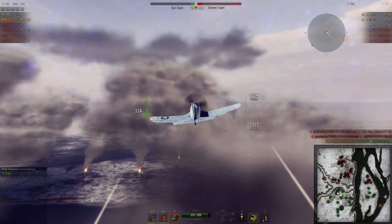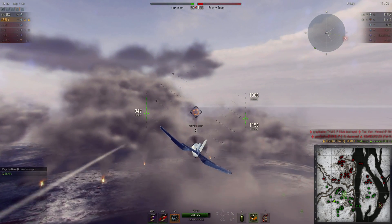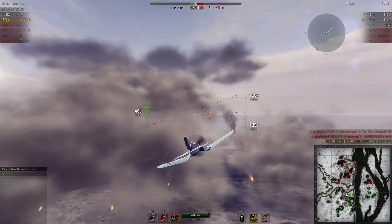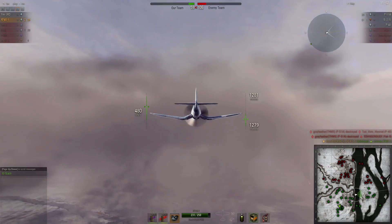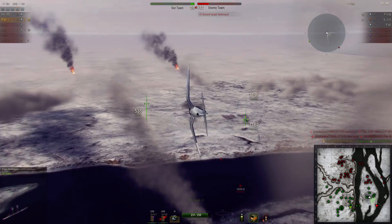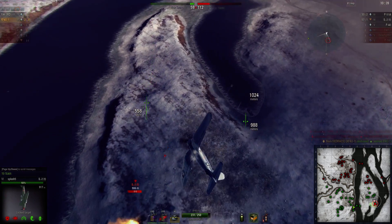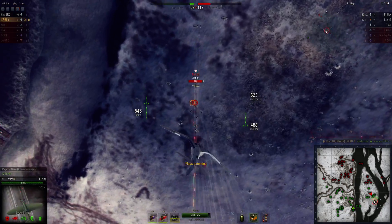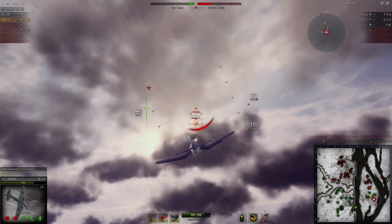I'm going to gain some altitude on the way, just to make sure I have a little bit of advantage over those two remaining fighters. I don't quite like that my one remaining teammate has retreated to our AA — I'm not sure what he was thinking. Perhaps he thought the IL would be heading that way to look for bigger targets. I see the IL and something else hitting targets to the north, so there's only one fighter unaccounted for. I'm going to dive in and get one pass and see if I can get some damage off him before he runs back to his AA.